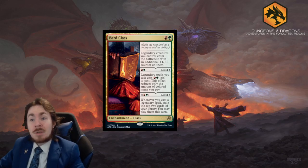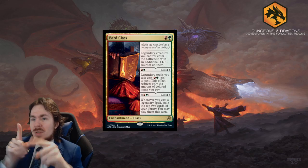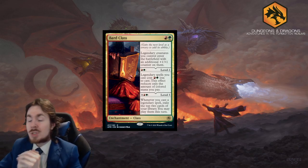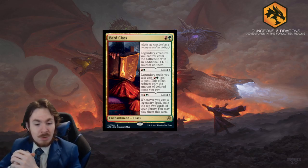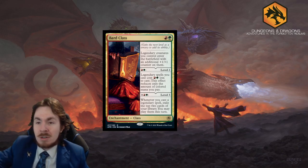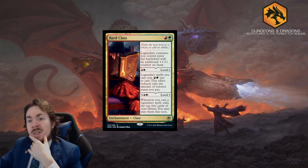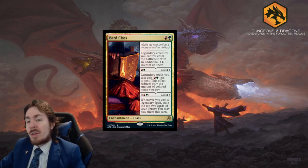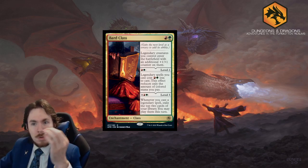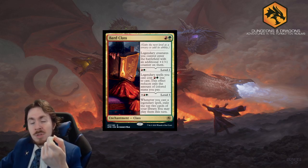Bard Class - for a green and a red, legendary creatures you control enter the battlefield with an additional plus one plus one counter on them. So if they would enter with two, they get three now. If they would normally enter with zero, it gets one. Next up, level two: you pay the same cost of green and red, and legendary spells you cast cost green and red less to cast. This effect reduces only the amount of colored mana you play, so it's almost free.